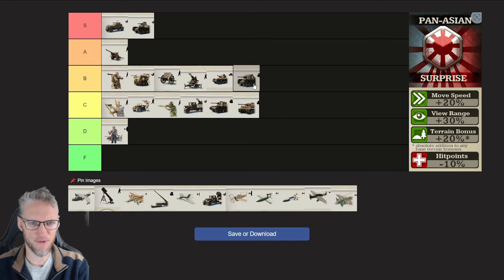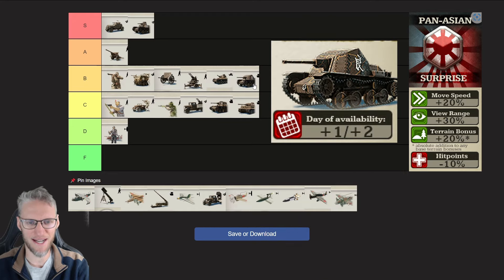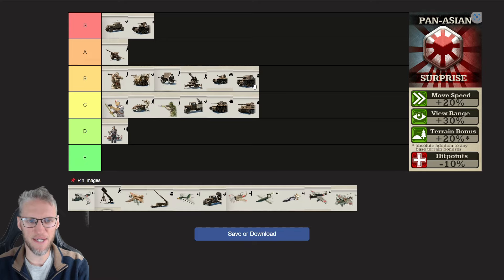Pan-Asian Tank Destroyers get, unfortunately, a nerf — they're available a day later compared to other doctrines and their research upgrades are later available as well. But with their sheer speed, extra terrain bonuses, and their stealth, they are the perfect unit to counter tanks from Comintern and Axis. You should really, really have Tank Destroyers as a Pan-Asian player.